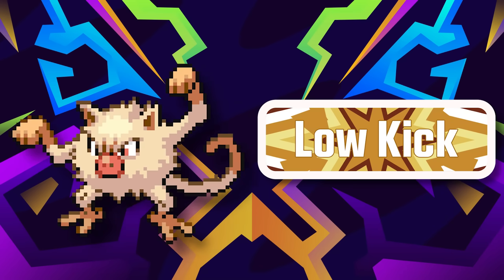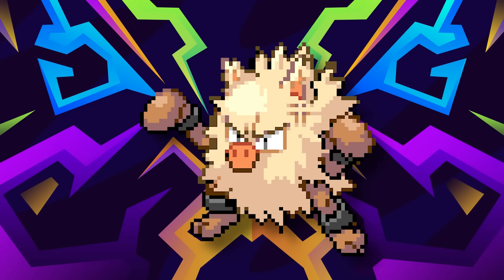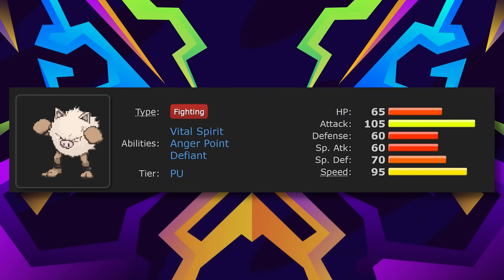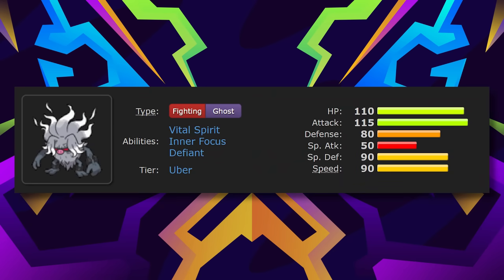However, keeping it around yielded high reward because Primeape is just awesome, with solid Attack and Speed — notably the fastest fighting type in Kanto — which is pretty nice. Sure, in the current meta it isn't used that much anymore. But that's fine, because they gave it a full evolution that will be used in any format it's both legal in and not surrounded by top-tier legendaries.